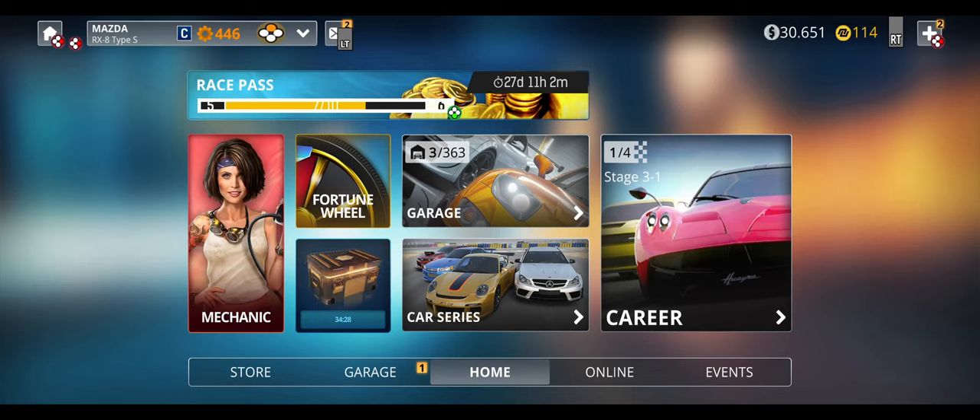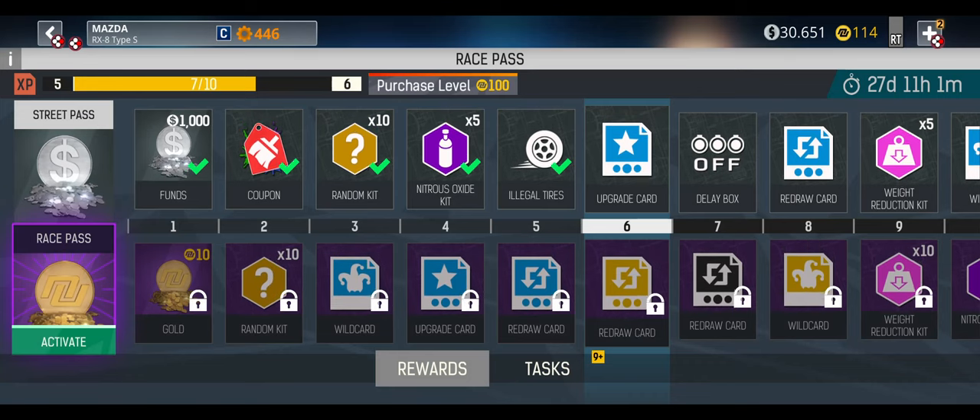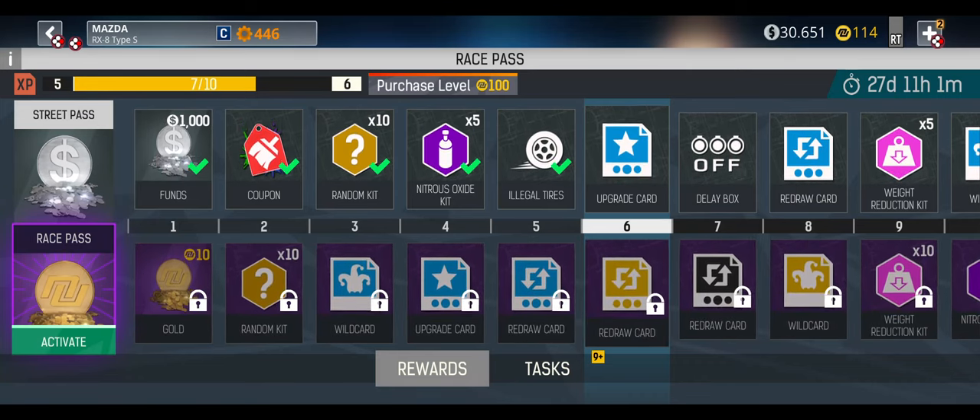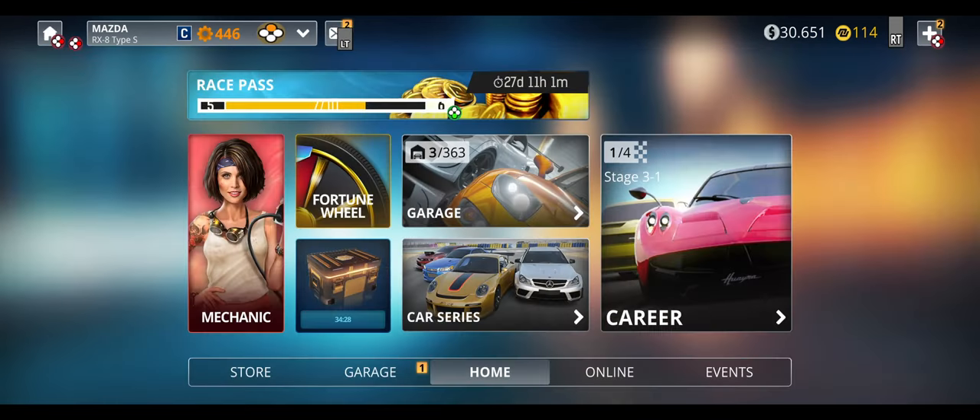Now, what are my biggest gripes with Nitro Nation? My biggest gripe is there's no way to spend your in-game cash. I have 30,000 cash and there's virtually no way to spend it. If you are not spending real-world money — the Nitro coin or whatever it's called, the $114 I have in the top right — you can't really do anything with your cash.